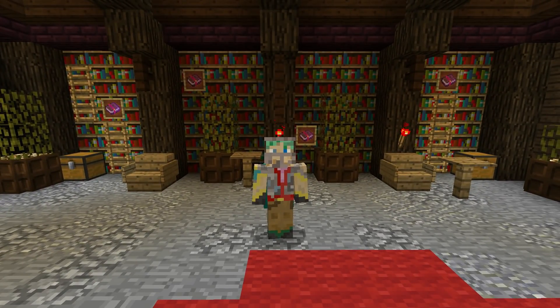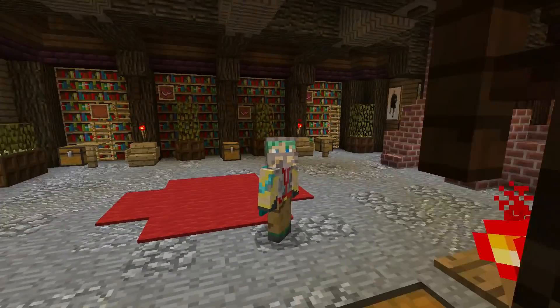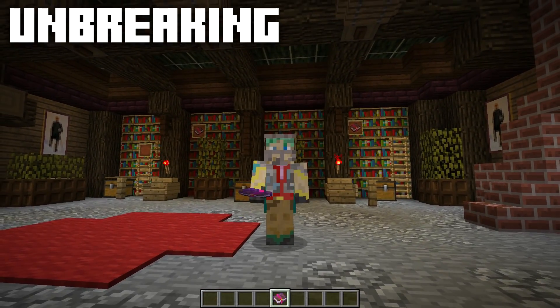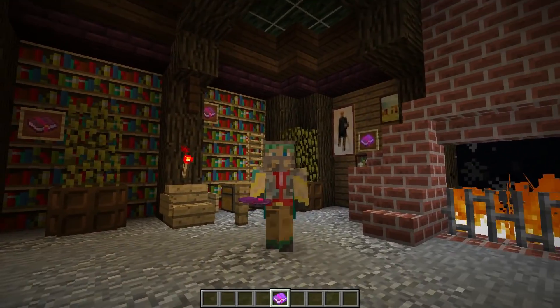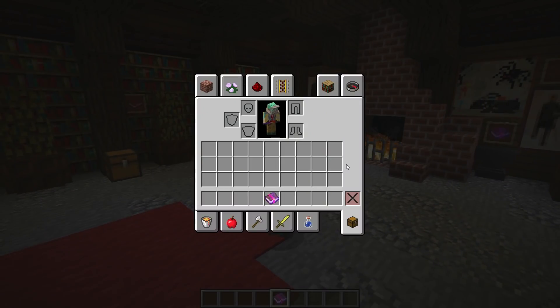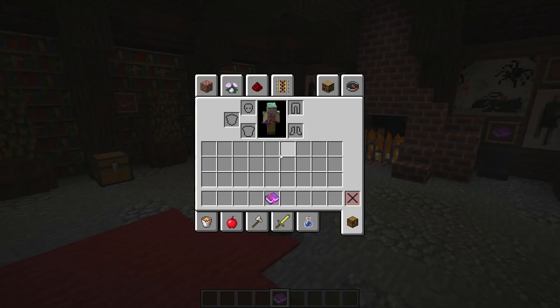These next four enchantments are what I'll call your normal axe enchantments — the straightforward ones I always think about and work towards, unlike the ones shown so far which are nice but not ones I usually go for on an axe. First up we have Unbreaking. Unbreaking is insanely useful and can go on almost everything in the game. It basically increases how long your tool is going to last. If you have Unbreaking on your axe and you cut a piece of wood, that axe has a chance of using zero durability. There are three levels: one, two, and three.